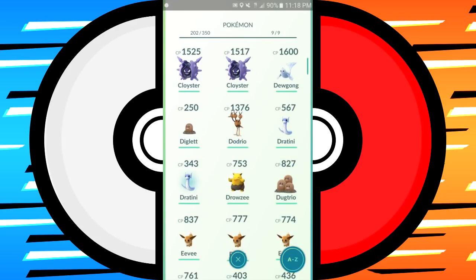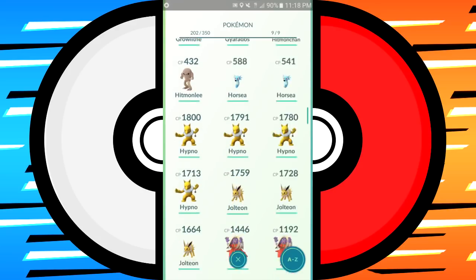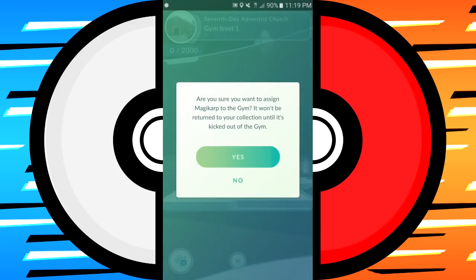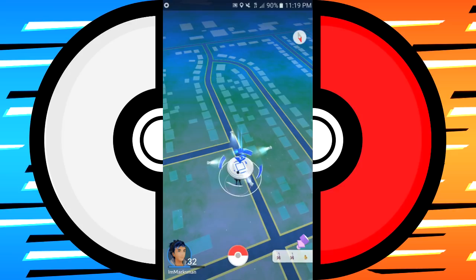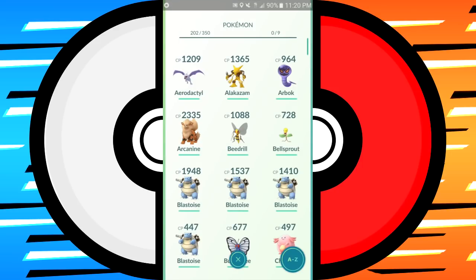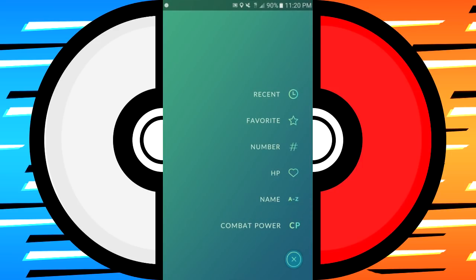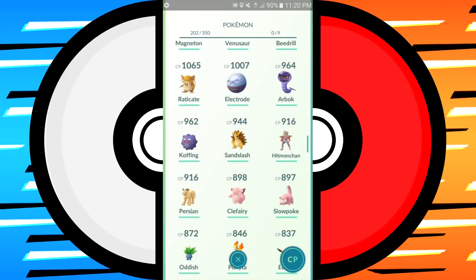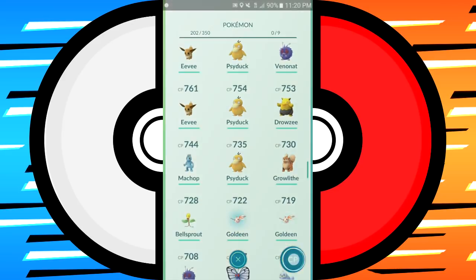Once you've taken over a gym, put in a decently high-level Magikarp — 160s or 170s. I'm going to put in a 200 CP Magikarp because I have one. Then once you have that Magikarp in the gym, you can fight it with relatively low CP Pokemon because Magikarp does almost no damage. I'm going to use a Weedle — a pretty low CP one, almost half the CP of the Magikarp.